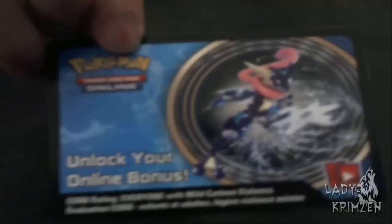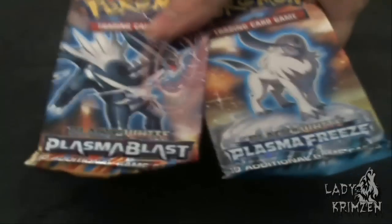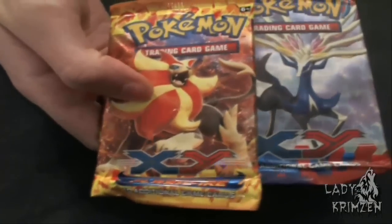We're going to get our code to be able to redeem it online, so I'm going to have a digital Greninja. I'll put that in my pile and as always we're going to get our four booster packs as well. I'm sounding a bit stiff — I'm getting a cold because it's winter in Australia. I love having colds; I'm so prone to them because I work with the public. So again, we've got the Plasma Blast and Plasma Freeze booster packs, and of course the XY and the Flash Fire cards.